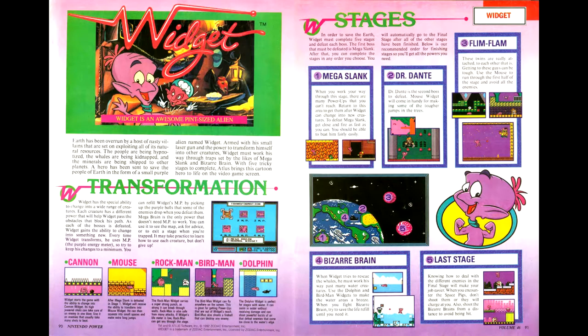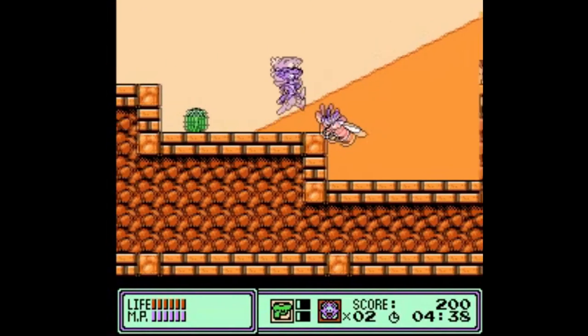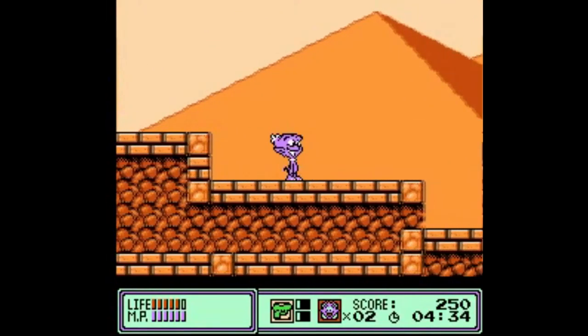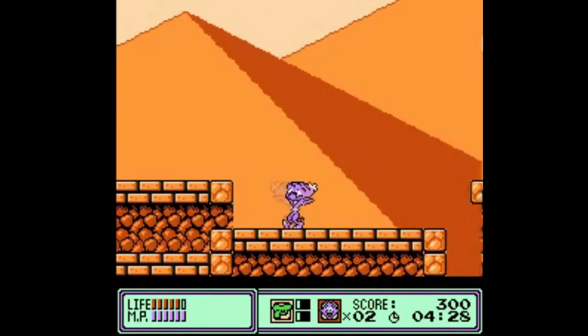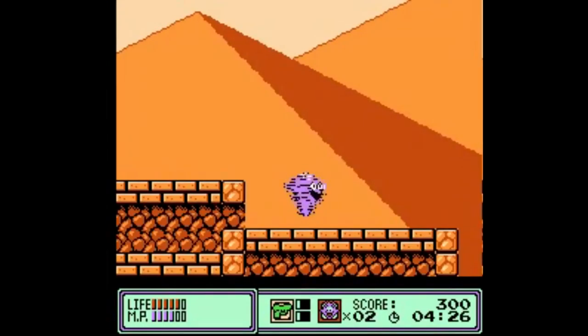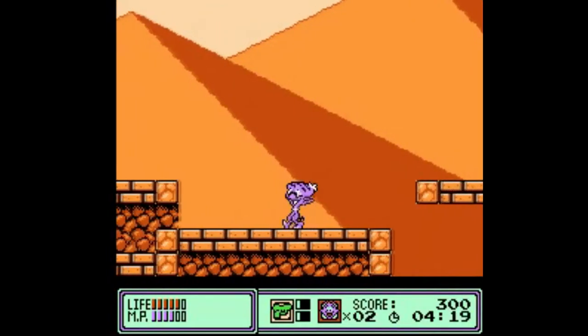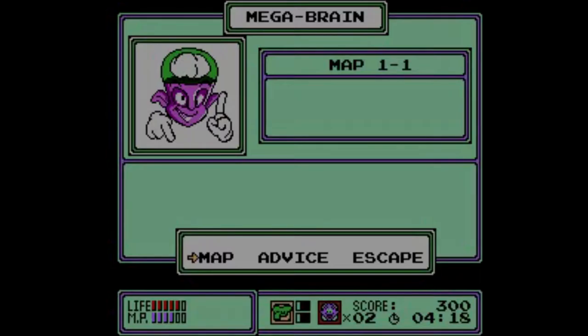Our last title of the issue is Widget, an environmental-themed licensed platformer based on a Saturday morning cartoon. We don't get level maps, but we do get gameplay notes. Widget is not a well-done game. It's a very run-and-gun style platformer, except your sprite is too big to avoid some of the shots coming your way and your shots are too weak to deal with enemies in a reasonable time. Additionally, some enemies when shot bounce forwards toward the player instead of back. The game takes a shape-changing mechanic from the show, but the different forms aren't particularly effective, so I can't particularly recommend picking it up.